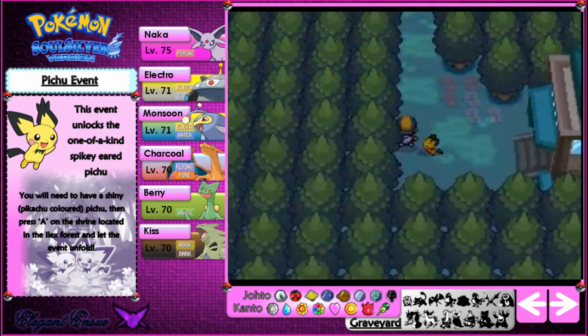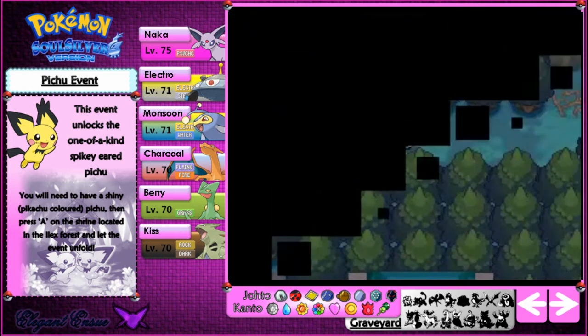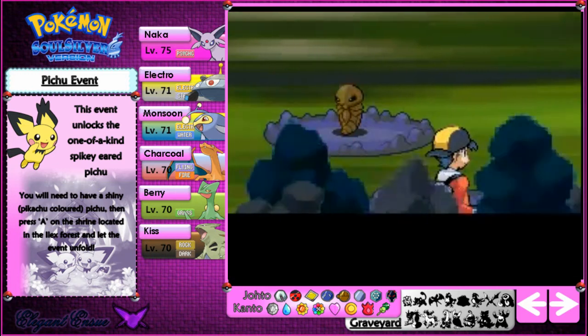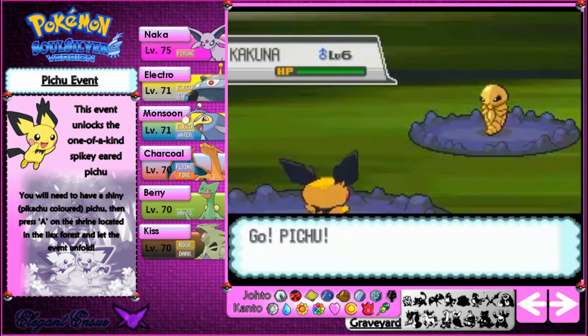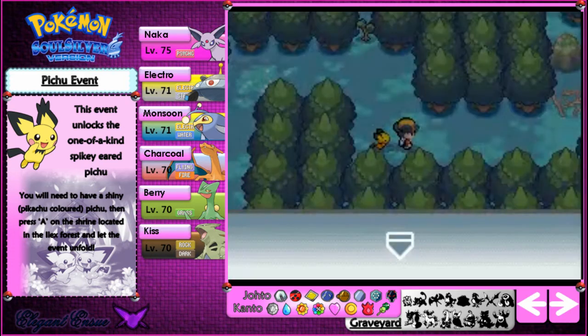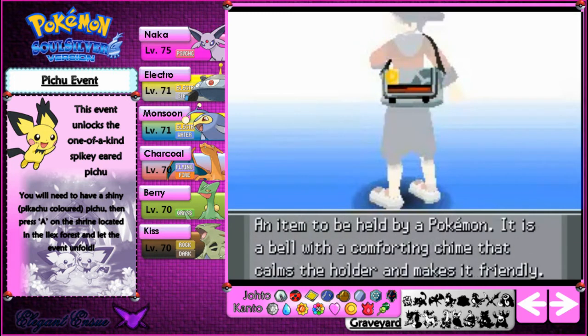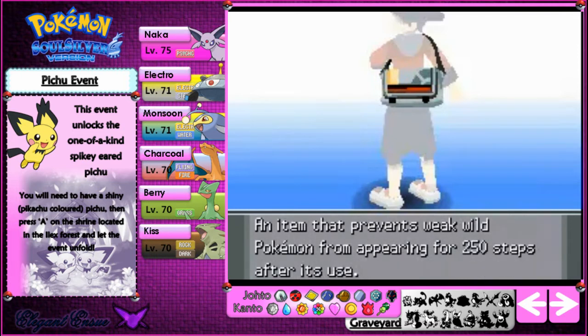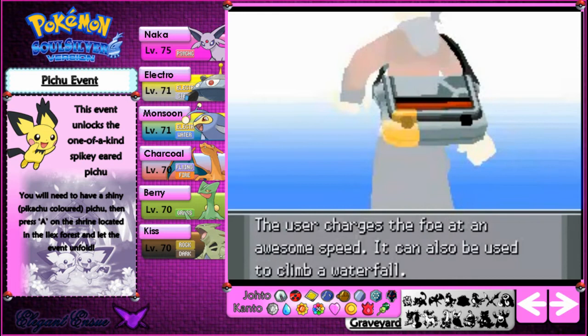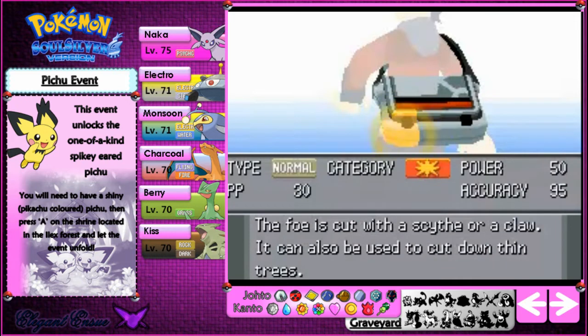You can encounter a spiky-eared Pichu — I thought it would be cool to show off. You need to go to the shrine, which requires a Pokemon with Cut to get past. Repels might help too, so I'll teach a Pokemon Cut. This Pichu is not legitimate, so I'll get rid of it afterwards — I just wanted to show you guys the events. I have 7 max repels, that should do it. If Pichu can't learn Cut, I'll have to waste a move on another Pokemon and teach it Cut.